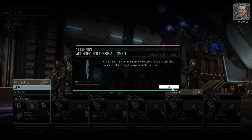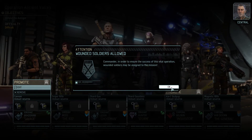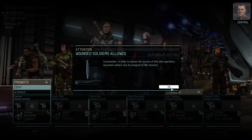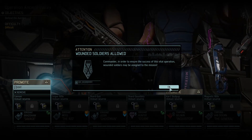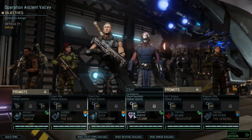Commander, we can deploy some of our wounded troops back into combat if you feel it's necessary. This operation is critical to our efforts. We may not have much of a choice if we want to proceed. Understood. The big question is going to be what kind of shape is Dragonova in?